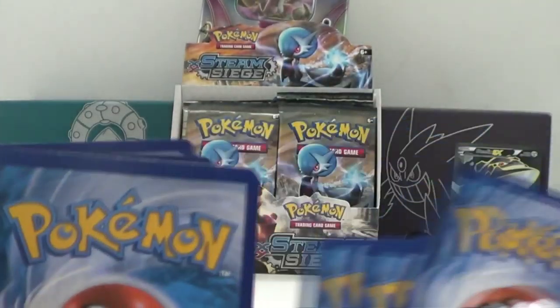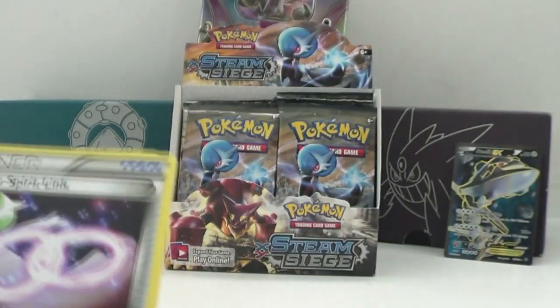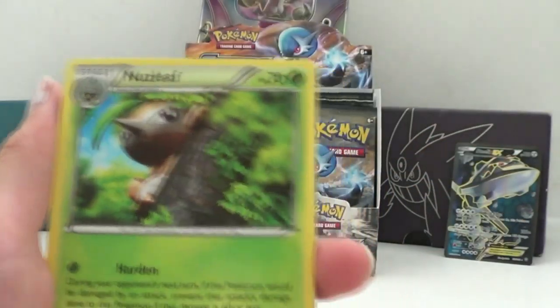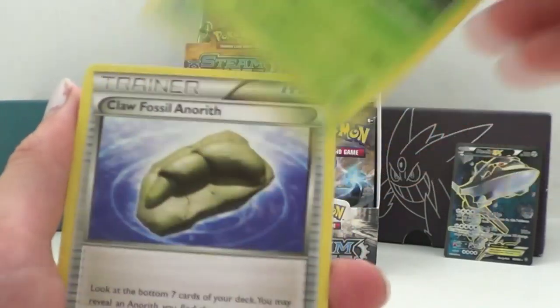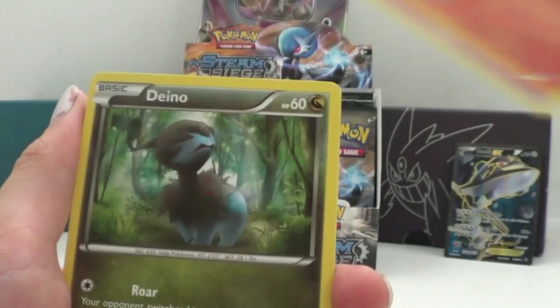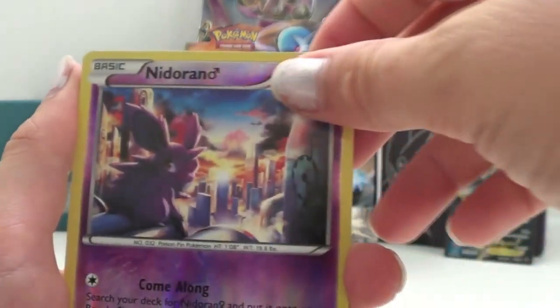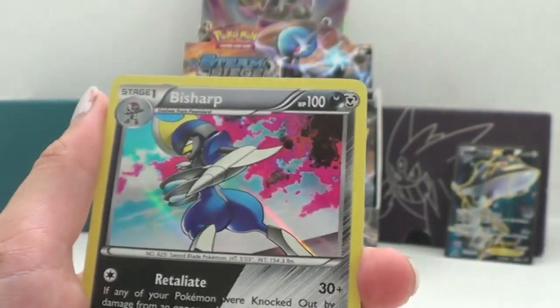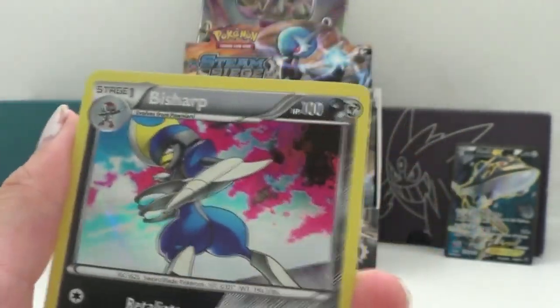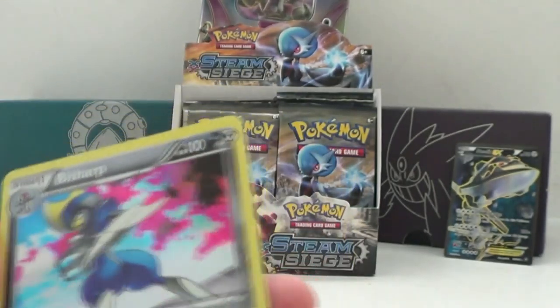Three cards. Okay, we have a Gardevoir Spirit Link, a Nuzleaf, Claw Fossil Aerodactyl, Marowak, Ponyta, Dino, Litwick, Nosepass. Hollow is Nidoran Male. And the Rare is... Bishop Hollow. Real type. Okay.